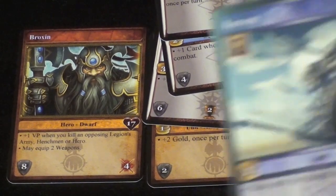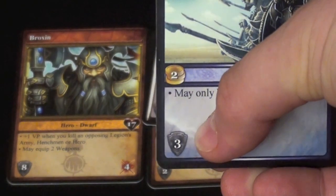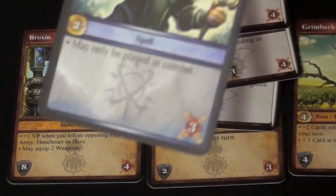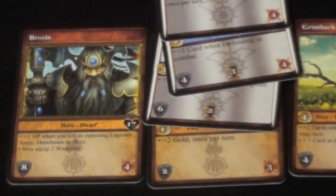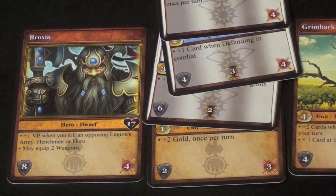The final card type is spells. Spells can usually be played in combat when you're fighting something, and they'll add a special ability — for example, one adds three defense and another adds three attack. So on your turn, you're drawing cards, building your army, and you might decide to go fight.